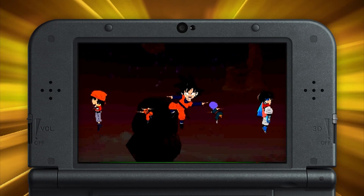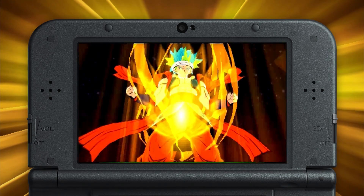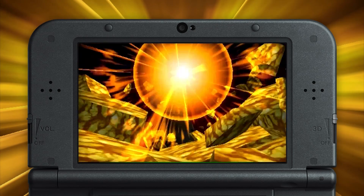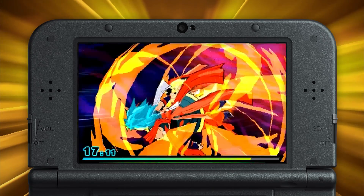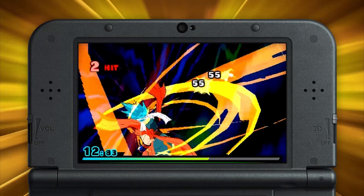The Five-Way Fusion is another way to spend your Ultra Gauge, and it's the most destructive move in your arsenal. Every member of your team, even those currently out of commission, has a part to play in this Fusion Dance of epic proportions. The resulting character is so strong that he can only stick around for as long as it takes him to complete his Zenkai Barrage.